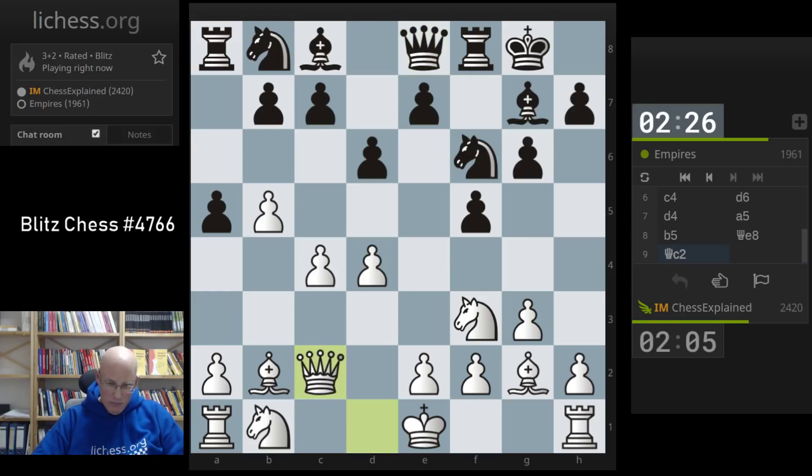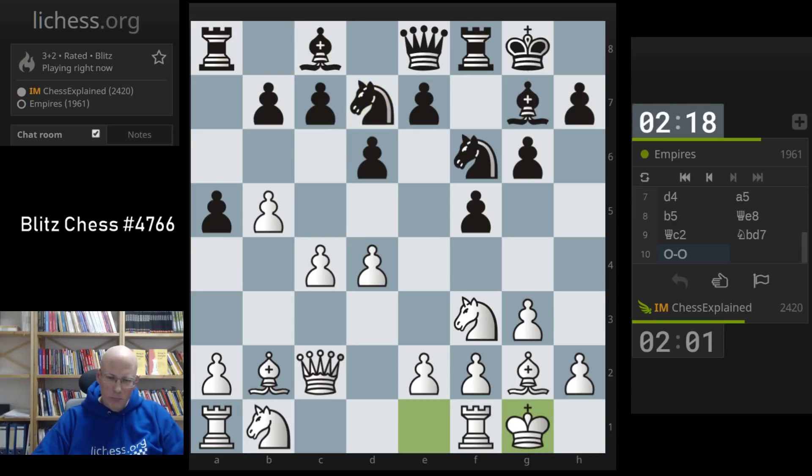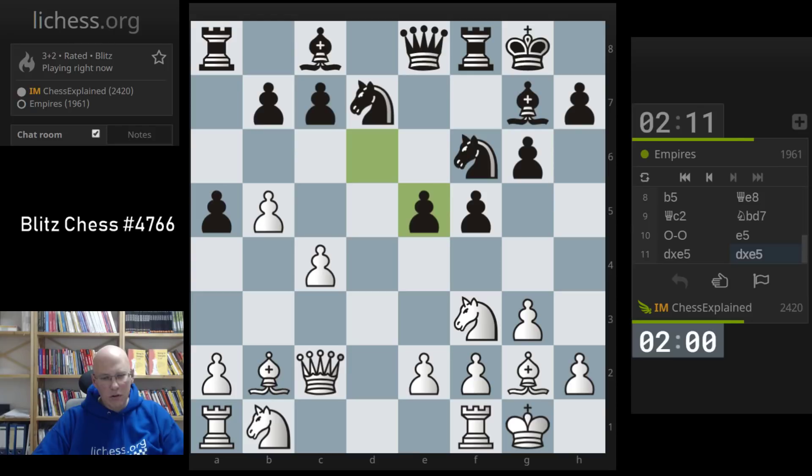Maybe I go here - not certain, but I want to make e5 more difficult. Maybe knight bd7 and prepare e5. I can still, if he goes e5, capture and play c5. I'm not totally certain that this is good, but I also have bishop a3, which probably wins the exchange, though it's going to be risky.